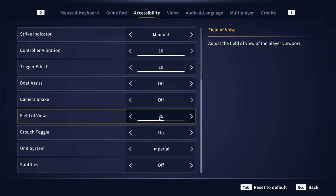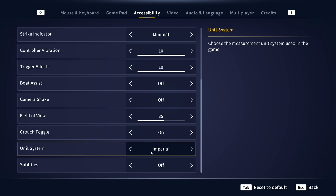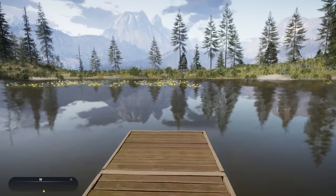I also play with an 85 field of view, crouch toggle on, and the imperial unit system. I get so many questions about my settings to get it to look and play the way I've got it, so there it is. Now let's go ahead and step up to the dock and start the first tutorial.